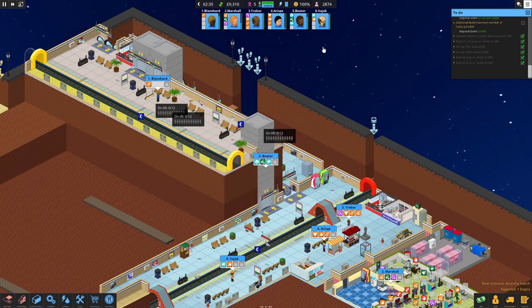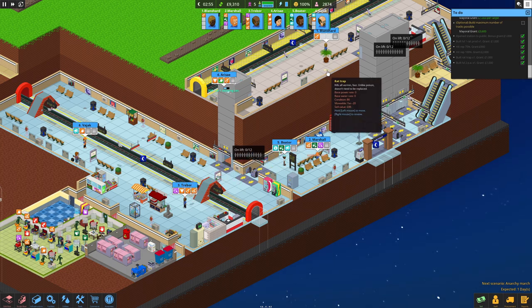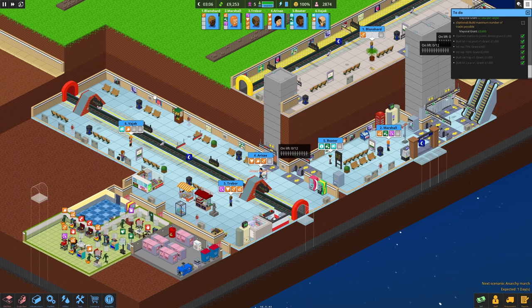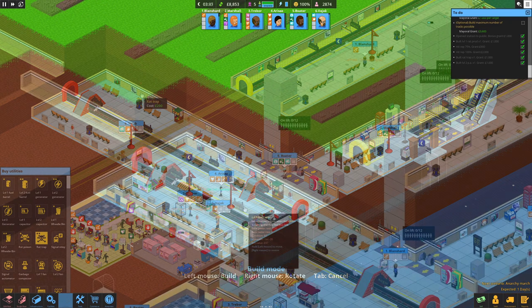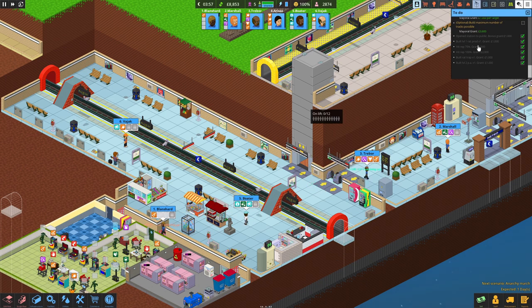We're at 100 station reputation now. What we need to do is save up some money. I'll be interested to see how this rat trap goes - perhaps we have to empty it but don't have to replace it. We could build one down here as well, and maybe one across the way. If we put it up here our staff shouldn't need to walk around.